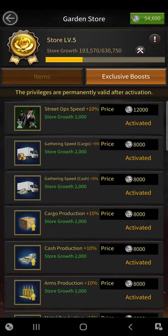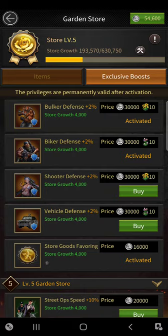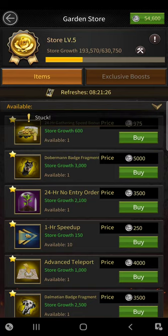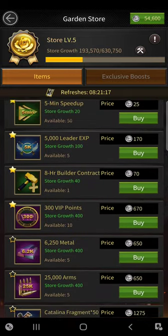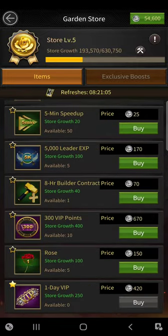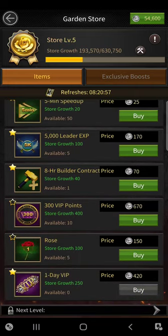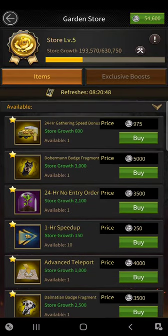There's one more thing I want to show you. In the level three store at the bottom there's something called store goods favoring. This costs 16,000 points but it makes life a little easier in the farm item section. At the top it says unsticked or stuck — by unlocking that for 16,000 points you unlock this feature. You can scroll through the items and choose what you want pinned at the top. Without this, if you wanted 5,000 liter experience for example, you'd have to scroll all the way to the bottom to find it. With this feature, the things you want to buy will always be at the top. Definitely check that out.